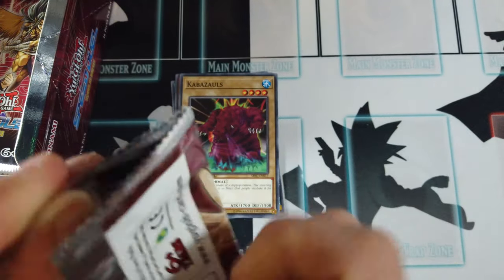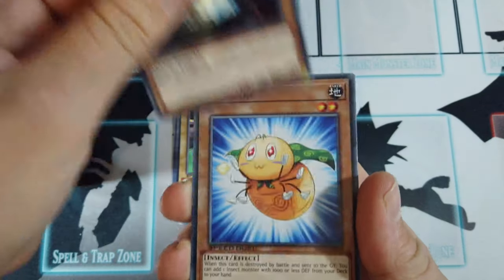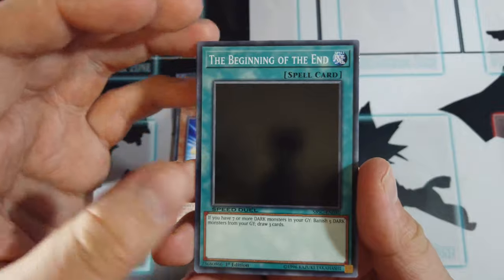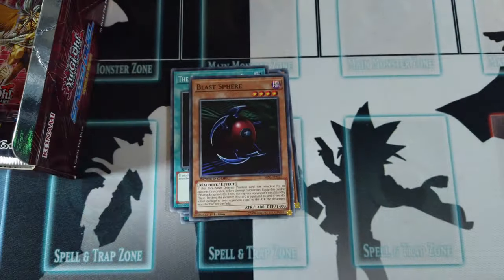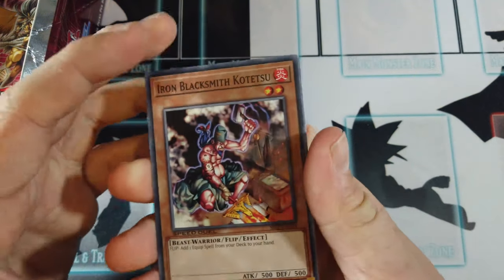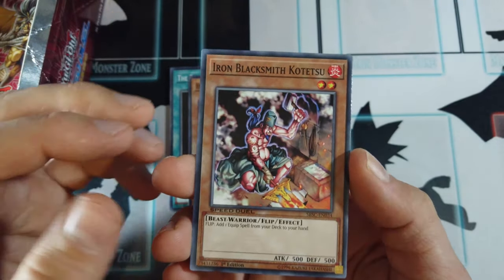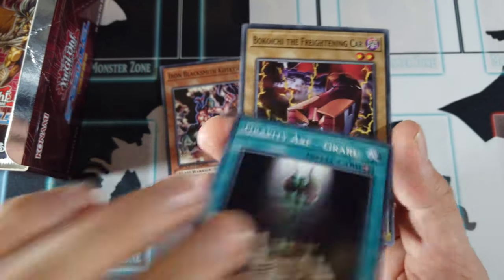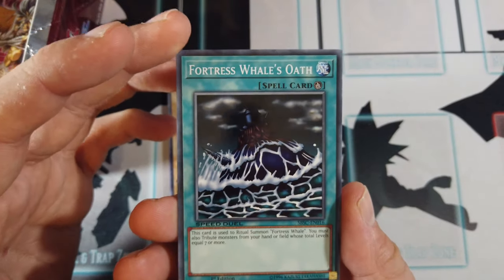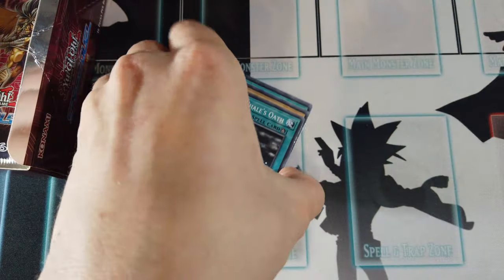I'm hoping to pull Gear Freed the Swordmaster — he's the main one because you can build a pretty powerful warrior deck, and they get some nice support in here. So we got Master Craftsman Gamil, Danny Pawn, Beginning of the End — that artwork is just no — and another Blast Sphere. Iron Blacksmith Kotetsu; I was hoping this would be a super since it searches equip spells for the Gear Freed deck, but only a common. Gravity Axe Graal, Bekoichi the Frightening Car, and Fortress Whale's Oath — I remember this is in the set; it kind of didn't make sense since I feel it should have been in Attack from the Deep as water support.